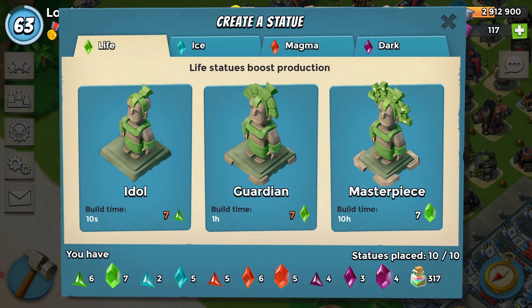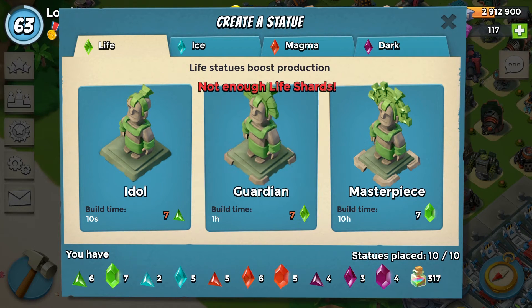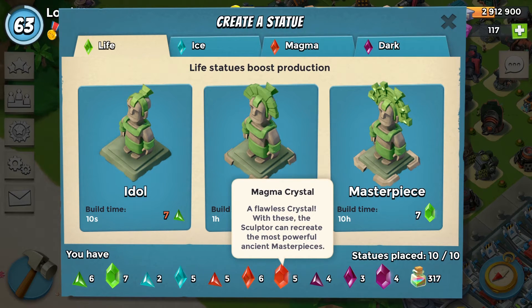To make a statue, you can see the number at the bottom — you need seven. There are three different types of stones: fragments, which build idols; shards, which build guardians; and crystals, which build masterpieces. You need seven of each stone to make the corresponding statue.